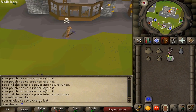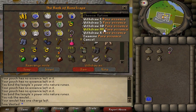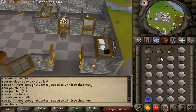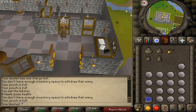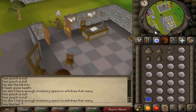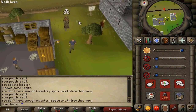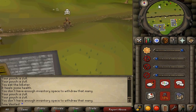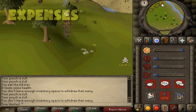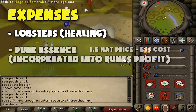Straight into Nature Runes at the Abyss. I was kind of hoping that Nature Runes were going to be a lot better than Law Runes going into this, because I've spent a lot of time doing Nature Runes in the past — I actually made them to 99 on my pre-EOC account. I thought Nature Runes were going to be better XP, but as my results found, that's not necessarily the case. The costs I considered for making Nature Runes are Lobsters, Pure Essence, and Energy Potions.